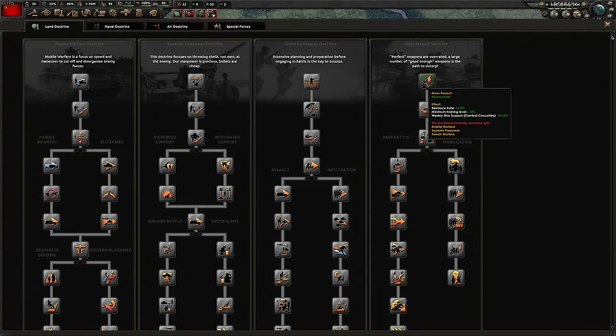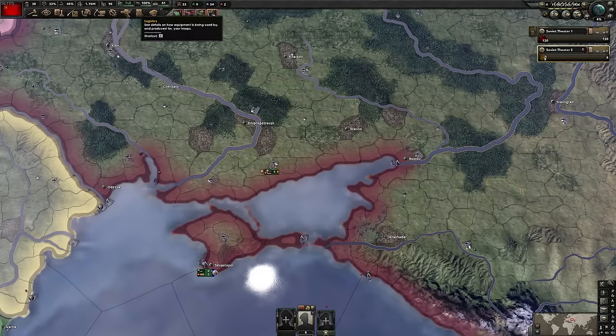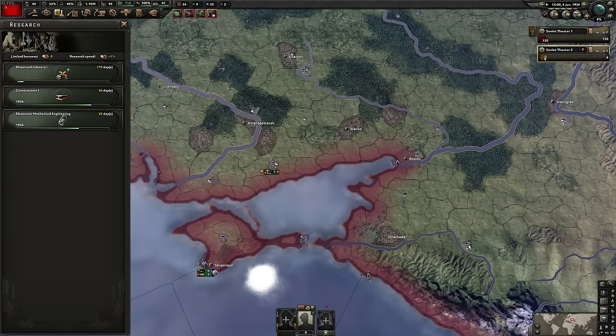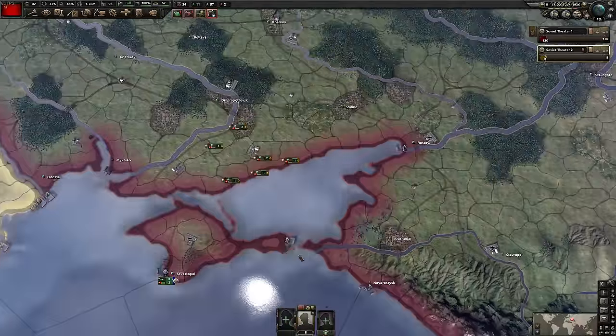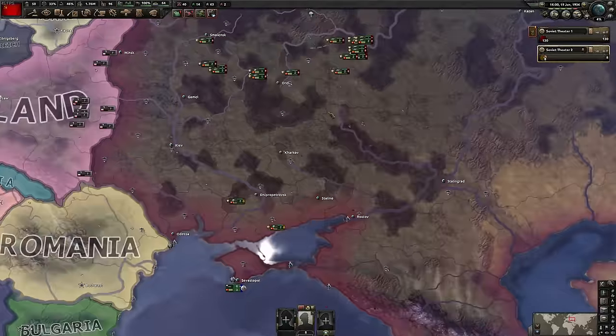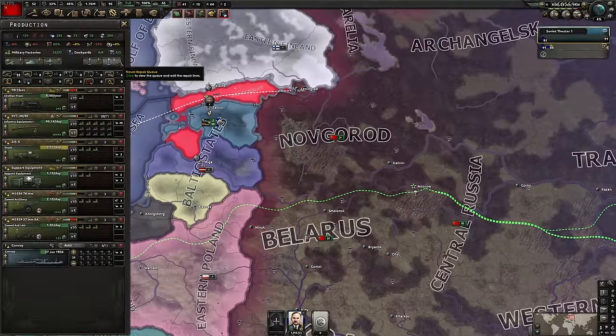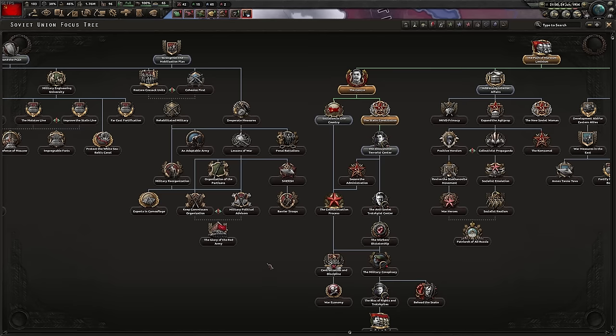So be aware you don't actually need reinforce rate as much if you start as a mass assault nation like the Soviet Union, because you get that plus 2% reinforce rate. So 2% is the base rate, 2% on top of that doubles the amount of reinforce chance. But then if you go for radio you get an extra 5%, which obviously gives you loads of reinforce. Going from 2% to plus 7% is obviously huge. If you want to know why my voice is a bit croaky - I'm recovering from COVID.